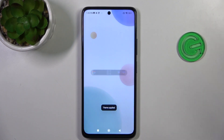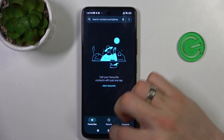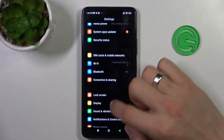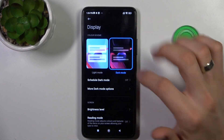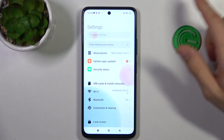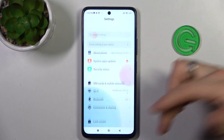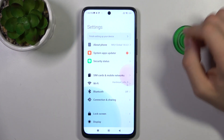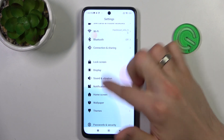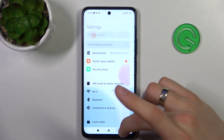Here we have beautiful wallpapers. Open settings — if you disable the light mode, you will have new icons. Because it's a new theme, this theme imports new icons into our settings application. Here we have new icons and here we have the background in the settings menu.